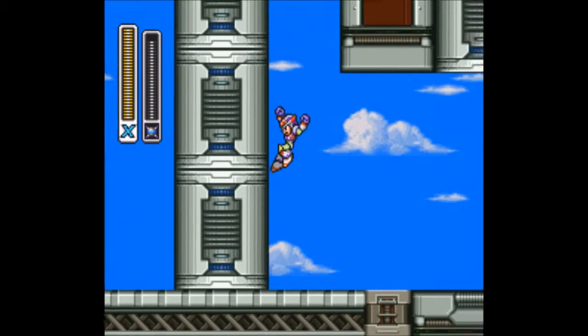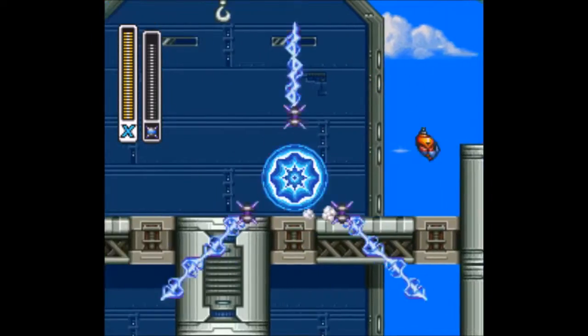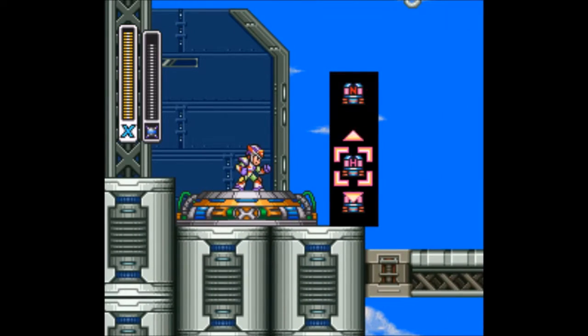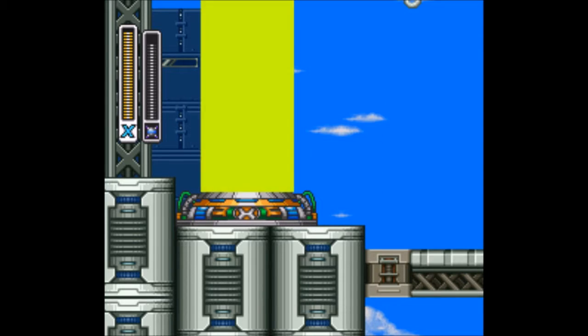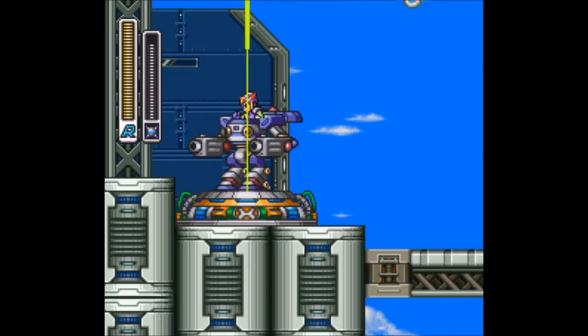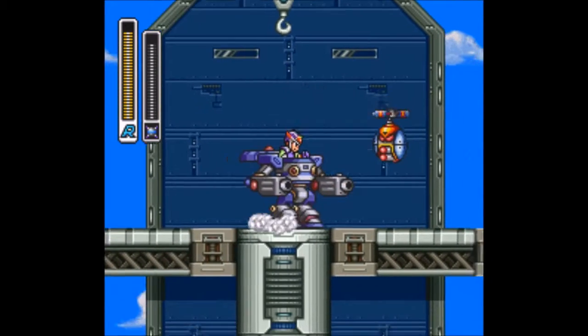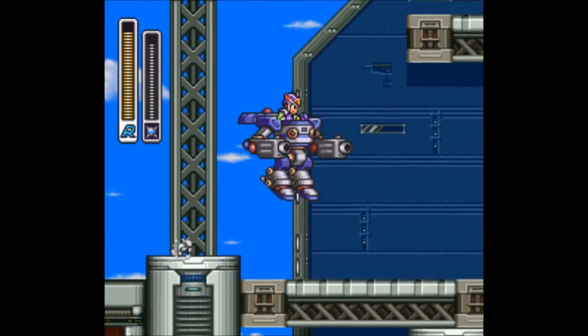The Hawk Armor is probably the best ride armor in the game. Not only is it a long range attacker because of the missile launchers, but it can also glide unlike the others. That makes it a lot more versatile, it has a lot more mobility, and it's pretty fun to use. I really like this armor. Sadly, I couldn't use it that much because of the way I played X3, but it's still a cool armor to use.